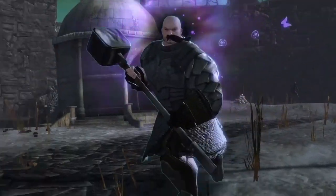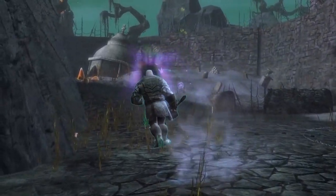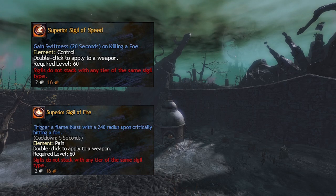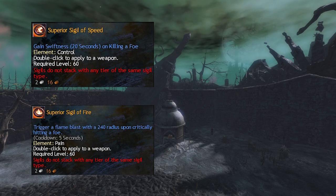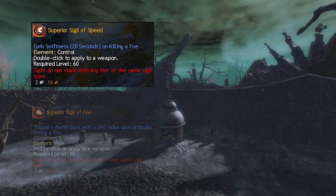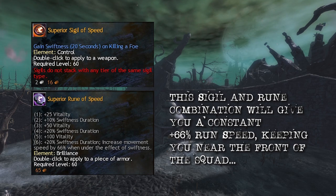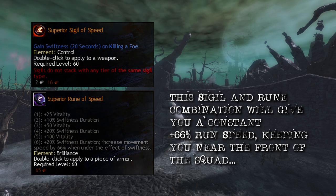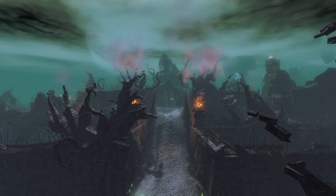Speed and mobility are important. If you're at the back of the squad as it moves around the map, you might get fewer tags. For this reason, most Labyrinth farming builds use the Superior Sigil of Speed, which gives 20 seconds of swiftness whenever an enemy is killed, and the Superior Sigil of Fire, which triggers a blast on critical hit that could tag additional enemies. To improve the effect of swiftness, many people use the Superior Runes of Speed, which increases movement speed from 33% to 66% under the effect of swiftness. If your build takes advantage of super speed, you probably don't need Superior Runes of Speed.